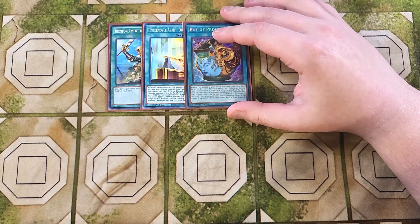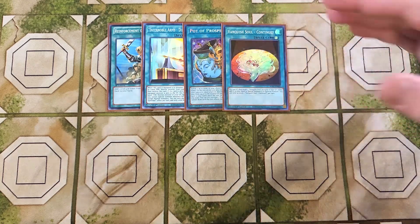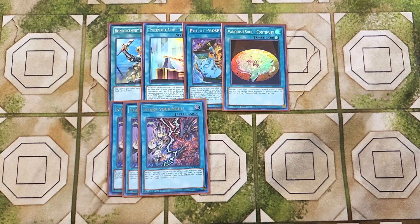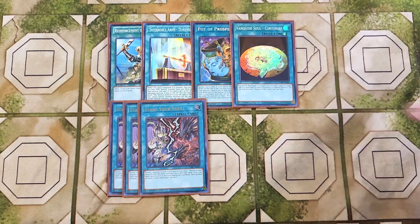We then play a single copy of Pot of Prosperity, which is currently at one in Master Duel — it's a good one-of especially since we don't super need the entire extra deck. We play a single copy of Continue, which is essentially a Monster Reborn for this deck — you pay 500 life points and target a Vanquish Soul monster in the graveyard to add it to your hand or special summon it in defense position. We then play three copies of Stake Your Soul, probably one of the most powerful cards in the deck. It lets you reveal one monster in your hand and special summon a Vanquish Soul monster with the same attribute but a different name from your deck, returning it to hand during the end phase.